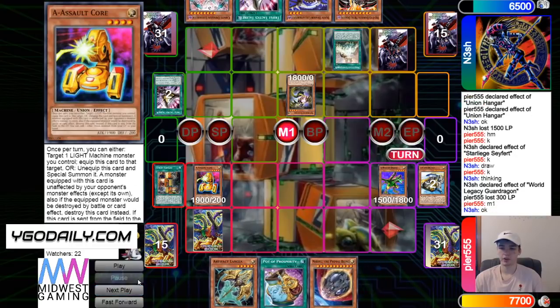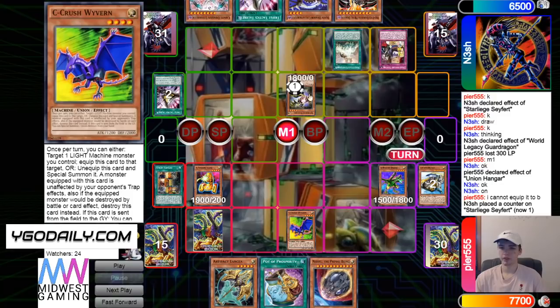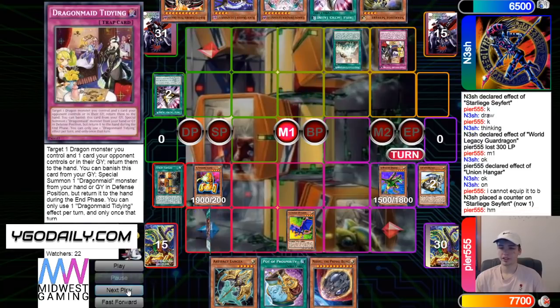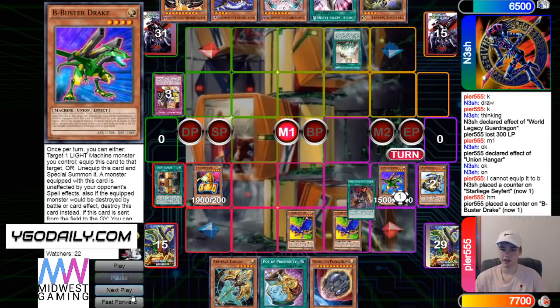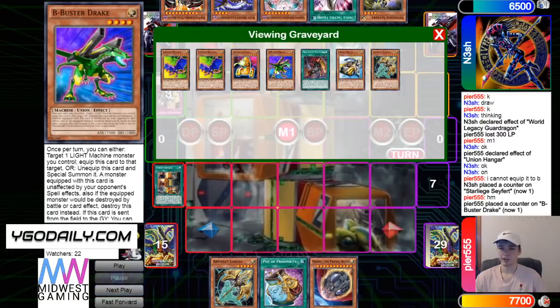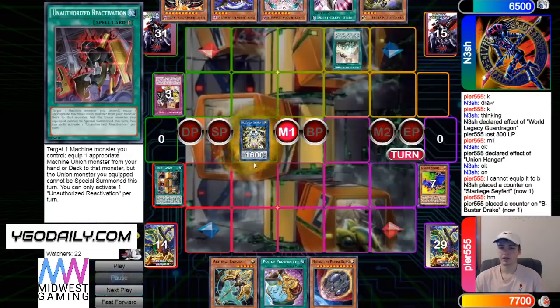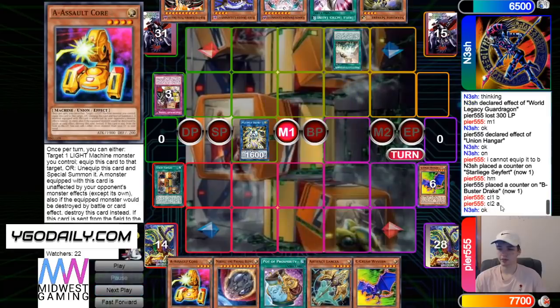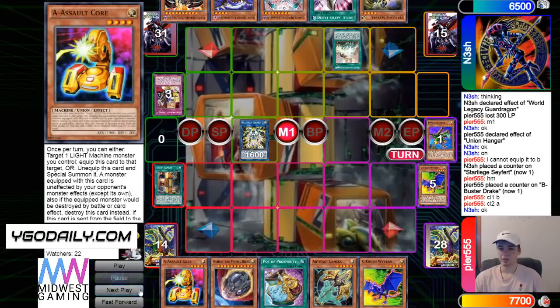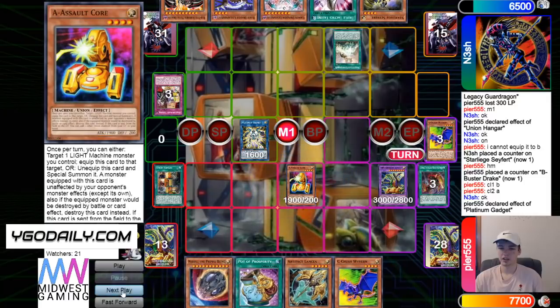Draw Nib. And then normal summon A. Hangar effect to equip, gonna equip C. And then Tidying, bounce back Saferd and B. And then chain Unauthorized, that's gonna equip C to Beast — now it's unaffected by traps. Like, linking off two monsters there looks insane. But link off for Gadget, and then you're gonna get B and A. Banish ABC, bring out ABC Buster. Gadget effect, special summon out A. And then Battle Phase poke — and this is exactly game.